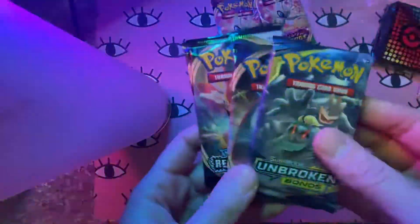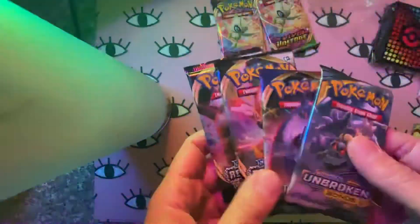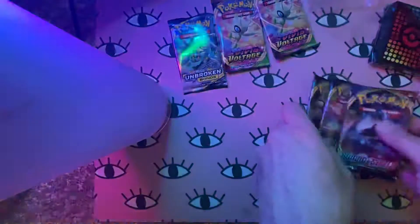For the four packs, we have Unbroken Bonds, Sword and Shield, Rebel Clash, and another Rebel Clash. I'm going to save the Unbroken Bonds for last along with the Vivid Voltage, so I'll do the Sword and Shield first.